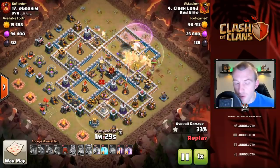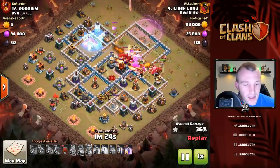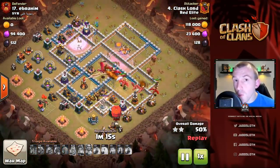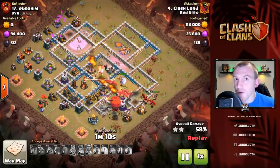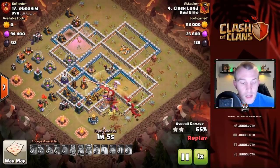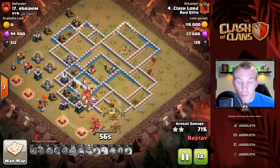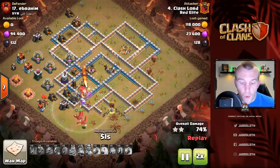As he takes out the Giga Tesla, the Grand Warden's ability is used — don't need to tell you how important that is. As the dragons come through, you can see that on the opposite side of the base the bats are going to be used on the multi inferno. It would have been more beneficial to use the freeze spell after deployment to avoid losing as many bats, but they still worked — they crushed the defenses on the left side of the base. It still works, you just have to select your bases more carefully.